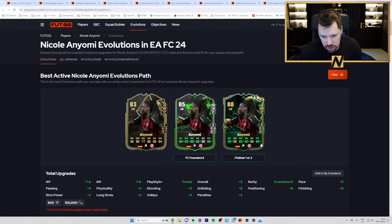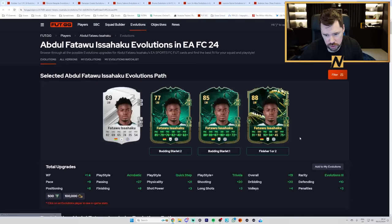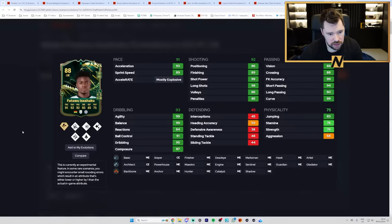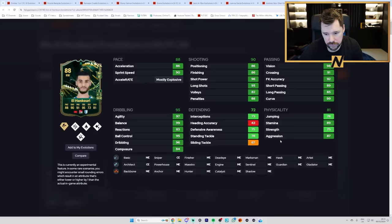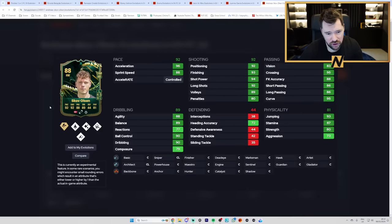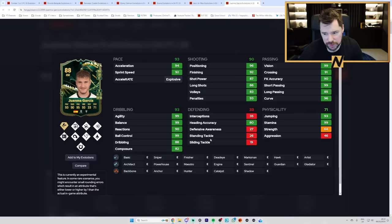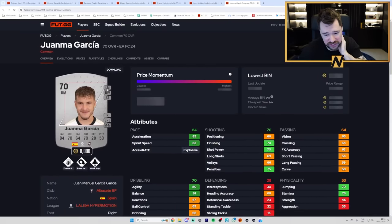Yomi - five star five star, insane physicals as well, that's a good card. Isa Huku - Jesus Christ, look at that - four star five star with some really nice play styles. Four star five star on Scov Olsen as well - a little low on reactions and composure there. Juan Ma Garcia started as a 70-rated right mid - look at that! I bet he's tall because he's got good heading accuracy. No, he's only five foot six - that's surprising.